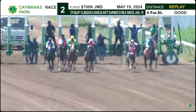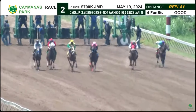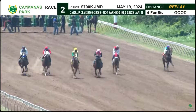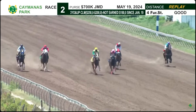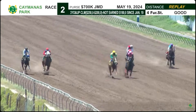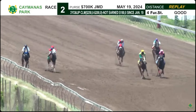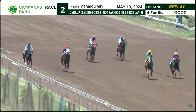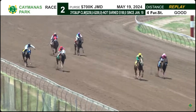Noble Impulse gets a good start. Also in the middle, that is Just an Illusion. Closest to us is Nespers, and in between horses that's Okahomka — that's where the action is. Out in the middle, Noble Impulse is right there. Just an Illusion and Okahomka are prompting the pace. Left back a bit, that's Okahomka racing in third. They're coming to passing the two furlong pole.